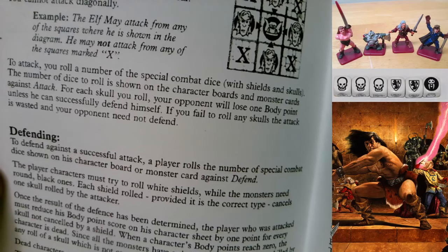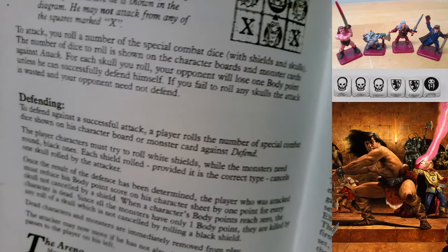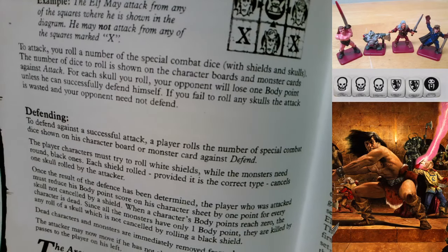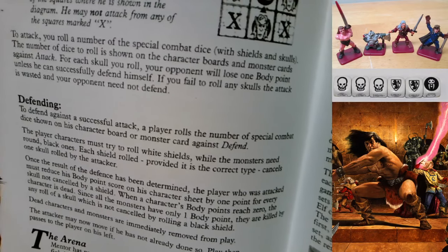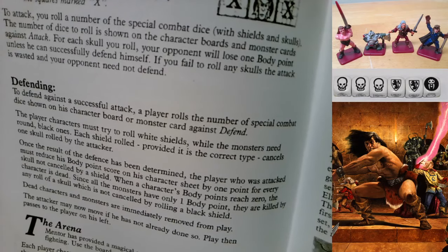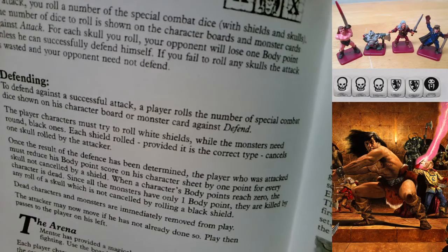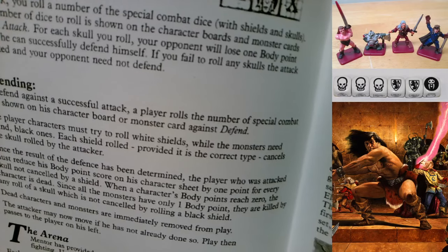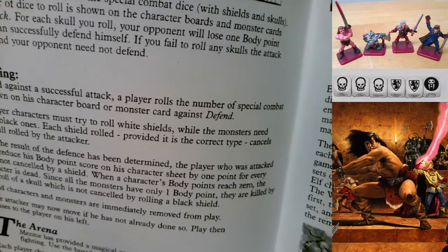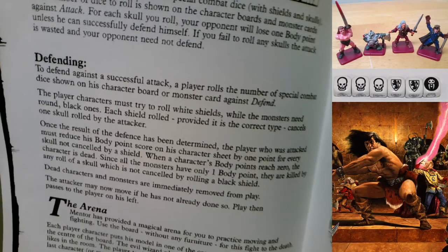Defending: to defend against a successful attack, a player rolls the number of special combat dice shown on his character board or monster card. Player characters must roll white shields while monsters need round black ones. Each shield of the correct type cancels one skull rolled by the attacker. The player who was attacked must reduce his body point score by one for every skull not cancelled. When a character's body points reach zero, the character is dead. Since all monsters have only one body point in this version, they are killed by any roll of a skull not cancelled by a black shield.